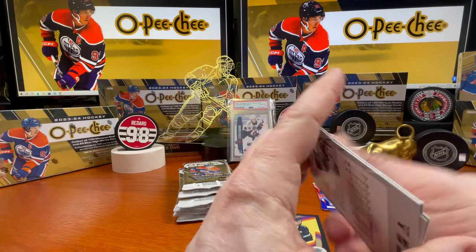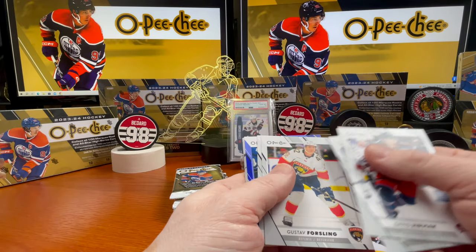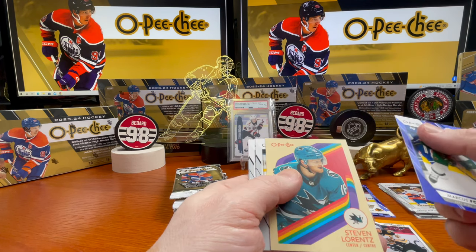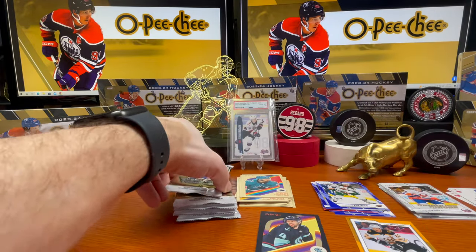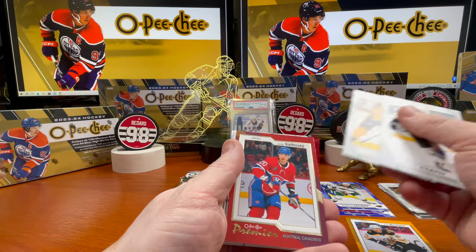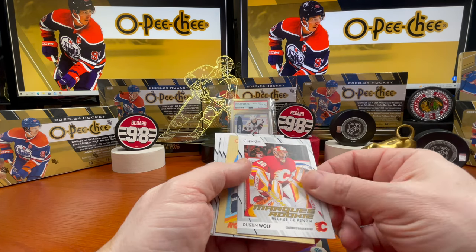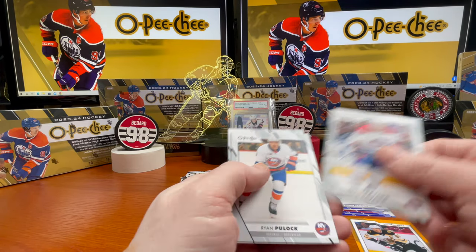Alright, let's get into the right side. Juracek, Ross Colton, Forsling, and a marquee rookie — Arnaud Durandeau. Marcus Foligno, Steven Lorentz, Marcus Foligno blue. Catie McGouly, Cam Fowler, Miro Heiskanen, Steven Stamkos, Cody Glass. Here is a premier — Slavkovsky. That's a nice card right here.